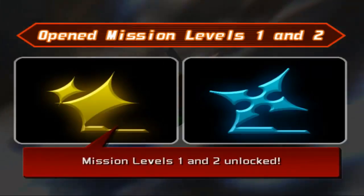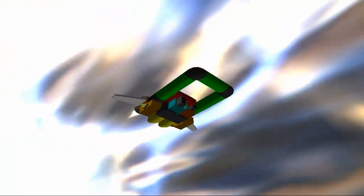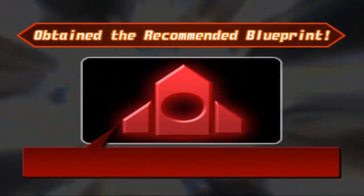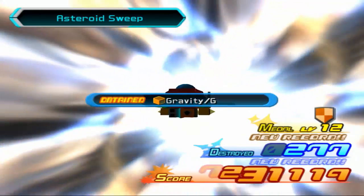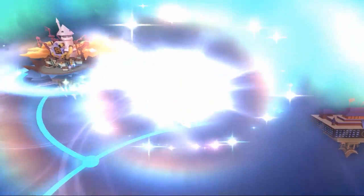It looks like we unlock missions which are stupidly harder versions of the same flights. We got a blueprint — and another blueprint — holy crap, and a third one! Three blueprints in one mission, plus the one we had before, plus the one you start with. Out of 15, we already have five. That can't be right — that doesn't make any damn sense.